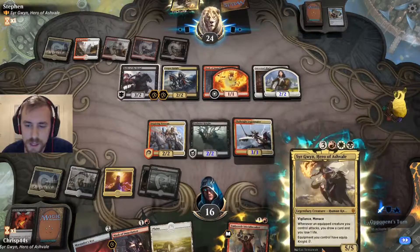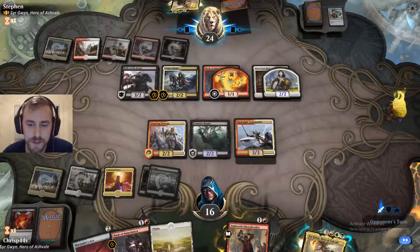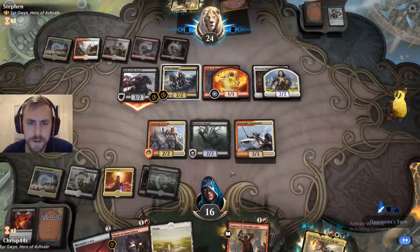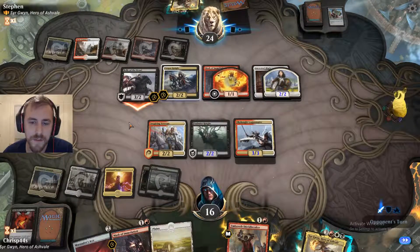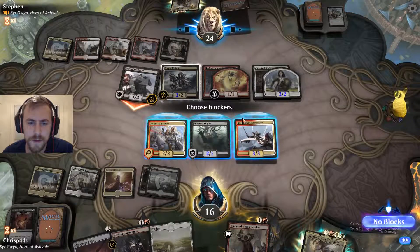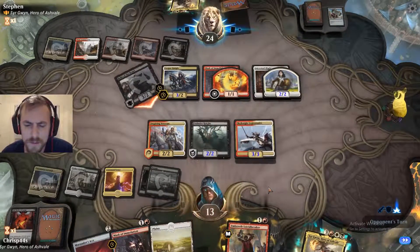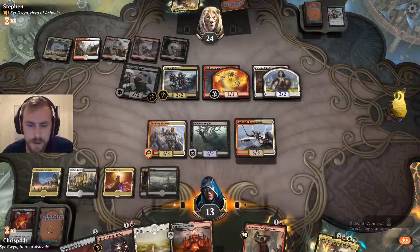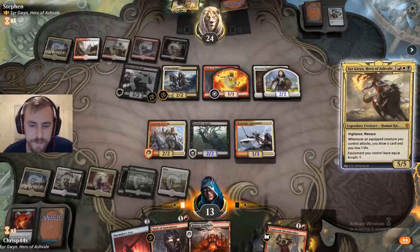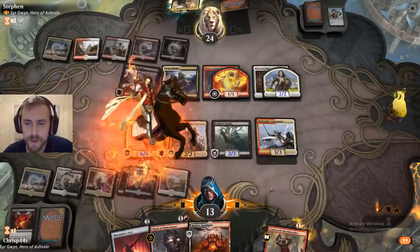The one thing you have to be careful of too is that when you play Sir Gwyn and you attack with equipped creatures, you draw a card and lose a life — you have to be kind of aware of that. I think here he probably has that combat trick, or he's just trying to trade off with someone. I'm just going to go with no blocks. I know we have some life gain things going on. I want to play this, and then play my commander. He should be pretty familiar with it since he has the same commander.